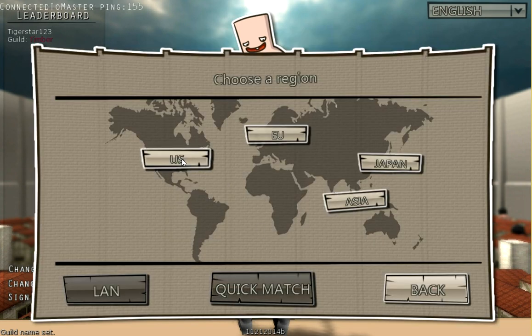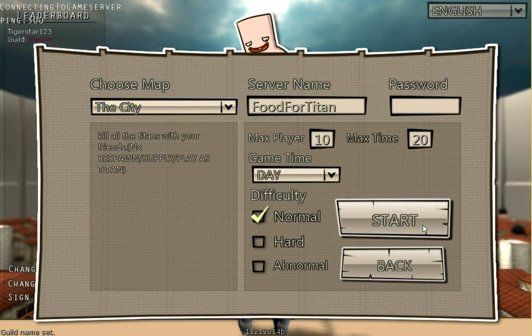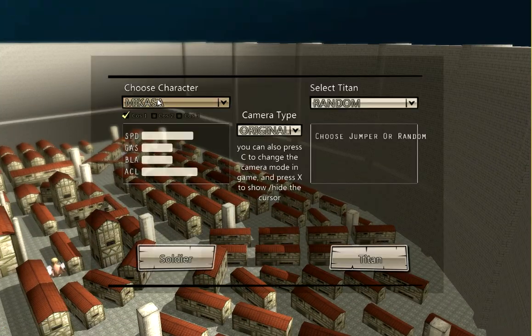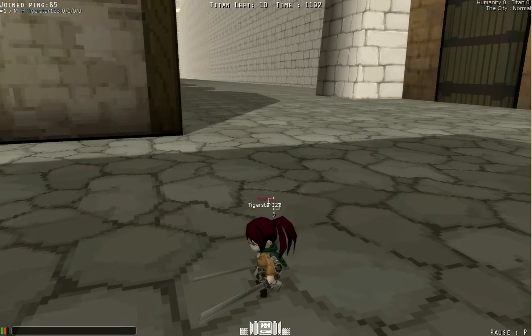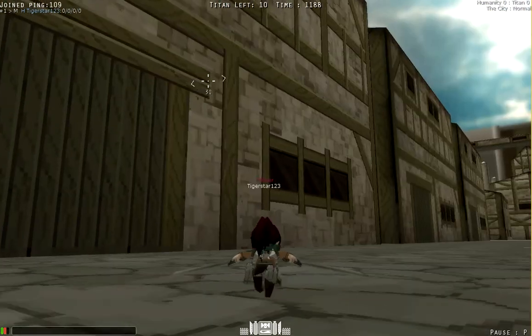Now, if you don't know what a guild name is, it is going to change the color of that yellow name above your username. So instead of that dumb yellow, I have a color that's similar to my hair color.